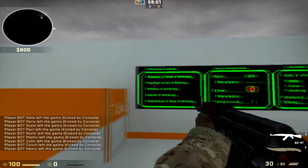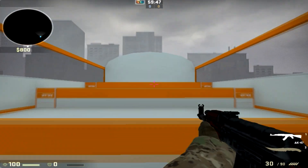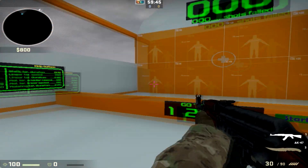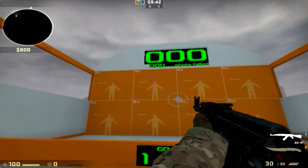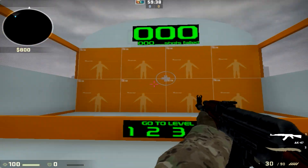This is the other side and here's a view of the map. And here is a wall where targets will randomly appear for you to shoot to train your muscle memory.